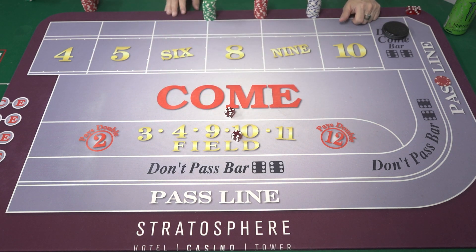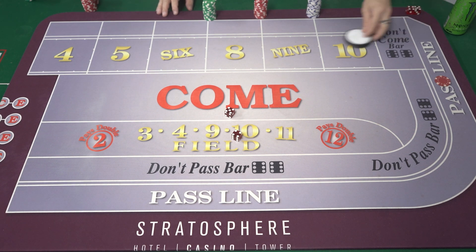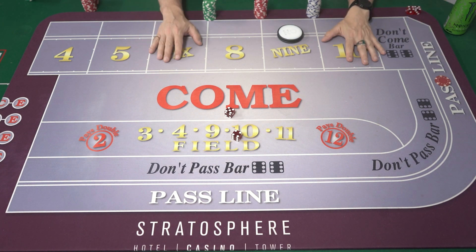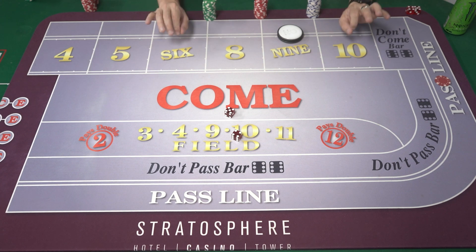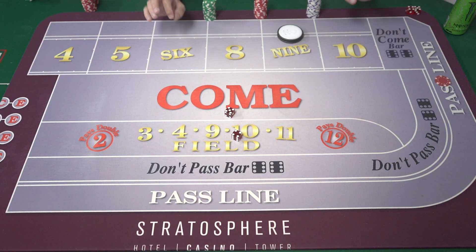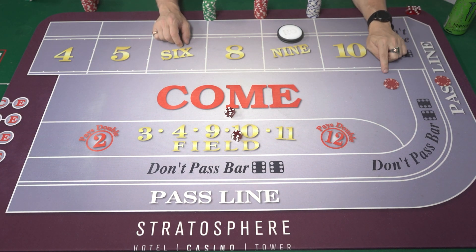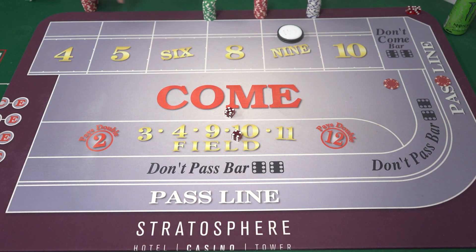Let's roll again — a 9. We're out on the point of 9. You need a 9 before 7, so the win-loss condition changes. When you look at a craps table, everything is its own bet with its own win-loss condition. This pass line is always connected to the puck — that's game number one. If you want to start a new game, you put some money in the come.